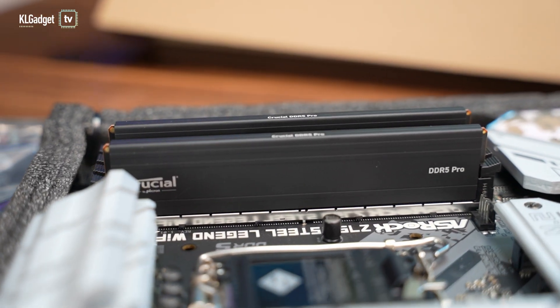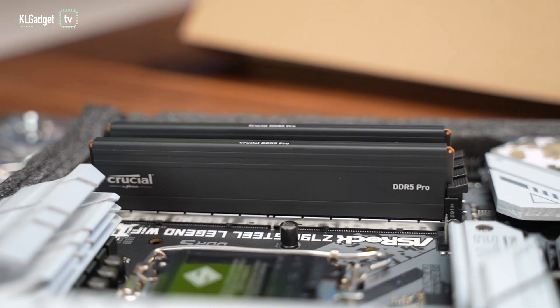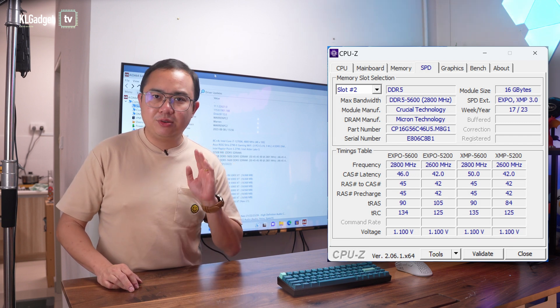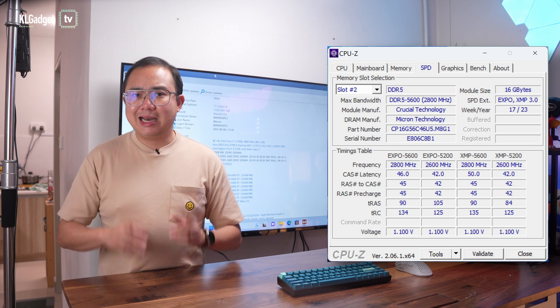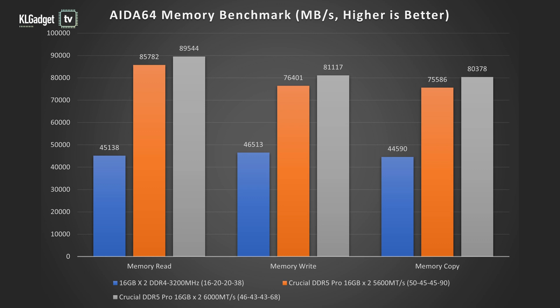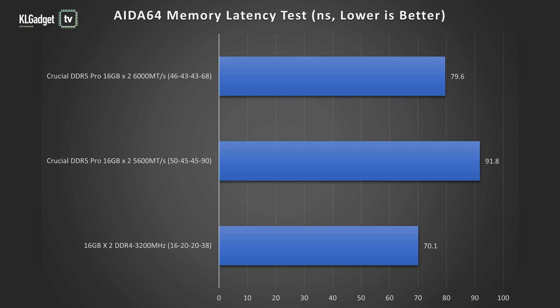The Crucial DDR5 Pro offers two overclocking profiles with speeds of 5200 and 5600 megatransfers per second. The overclocked memory timings are a little loose and you do lose out to DDR4 systems when it comes to memory latency. On the AIDA64 memory benchmark, the Crucial DDR5 Pro clearly pulls ahead with around two times the memory bandwidth on memory copy, write, and read, while only using 1.1V versus 1.35V for our DDR4 running at 3200MHz. However, the default XMP timings give it a longer latency of 91.8ns compared to 70.9ns on our DDR4 system.